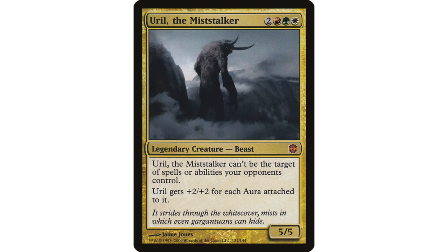This week we'll be looking at Ural, the Mist Stalker — costs two red, green, white, that's Naya. He is a legendary creature, a beast. He cannot be the target of spells or abilities your opponents control; that has been errated to just say Hexproof. Ural gets plus two, plus two for each aura attached to it on a 5/5 body — built-in protection that gets big quick. The one thing he's missing is evasion, but hopefully the auras attached will grant some form of that.